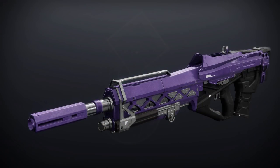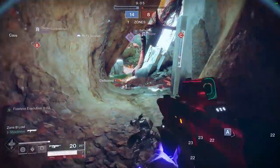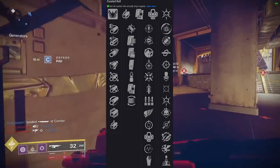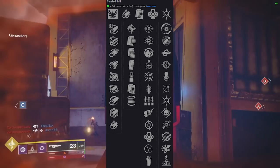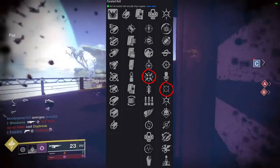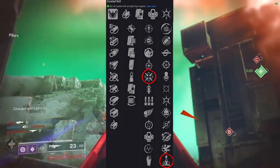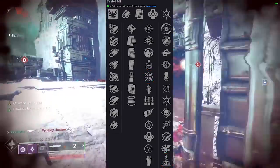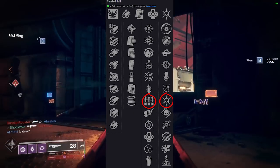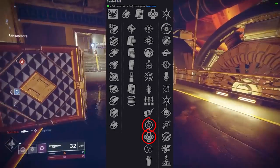Stars in Shadow is a legendary energy pulse rifle shooting at 340 rounds per minute, dealing solar damage. It has a ton of traits — Firmly Planted Moving Target or Firmly Planted Elemental Capacitor for PvP. Don't overlook this for consistent two-taps. It also has Feeding Frenzy Kill Clip, Thresh, and Surplus. For PvE, I like Disruption Break, Feeding Frenzy, and Outlaw. This looks like a very solid pulse rifle.